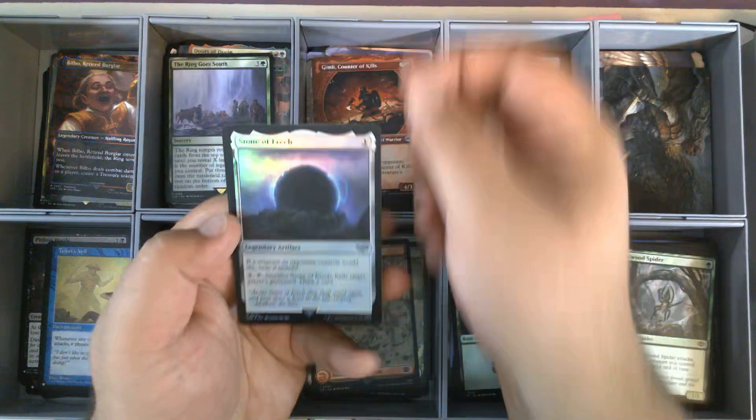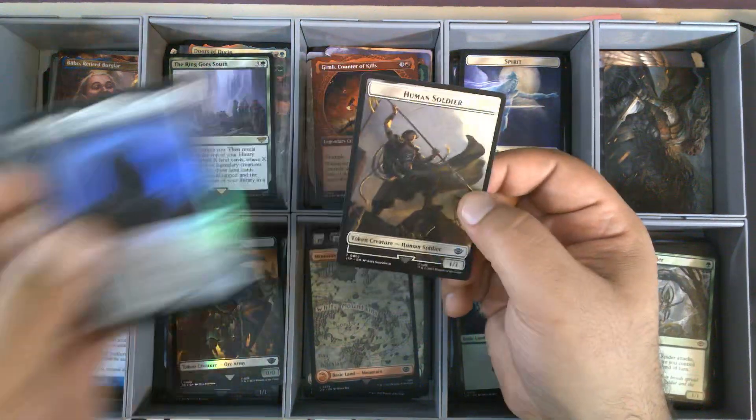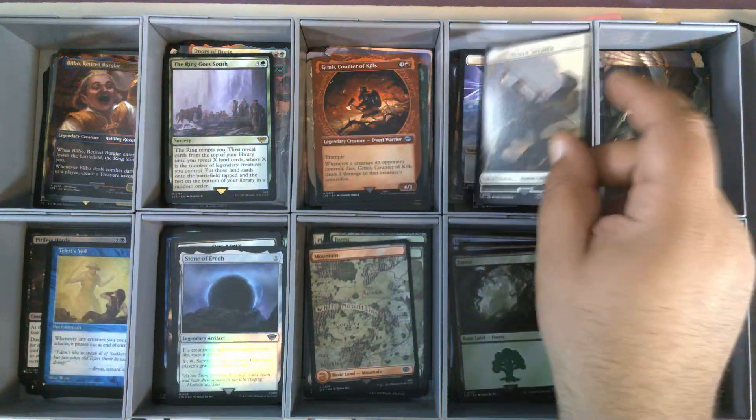We still haven't pulled a Radagast, which is interesting. Oil Stone of Era. And a Human Soldier token.